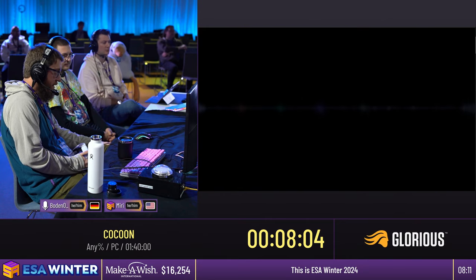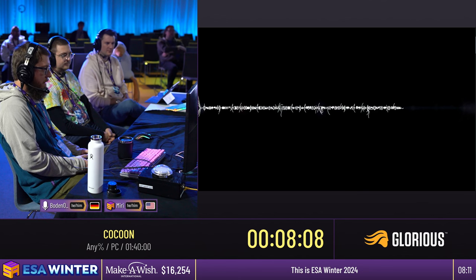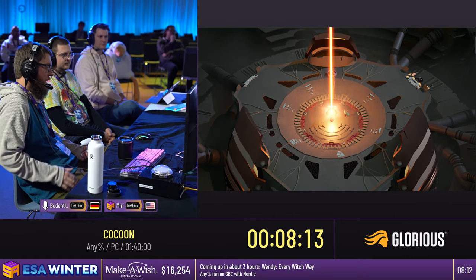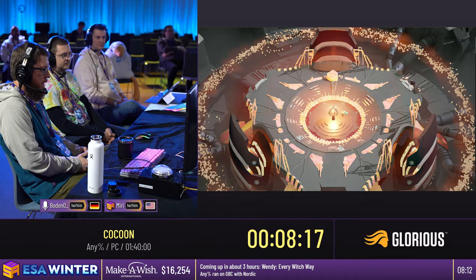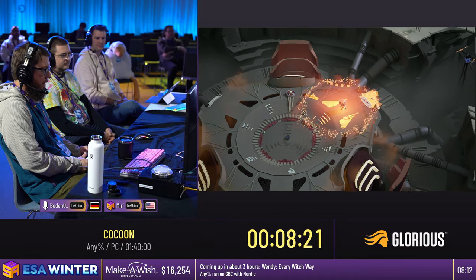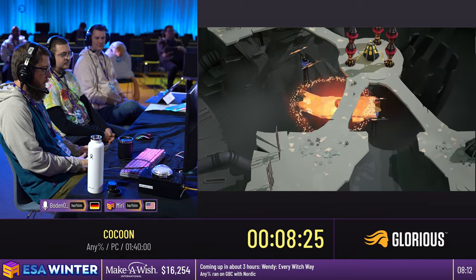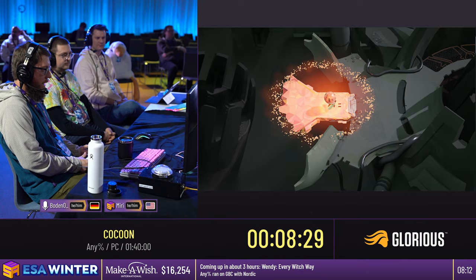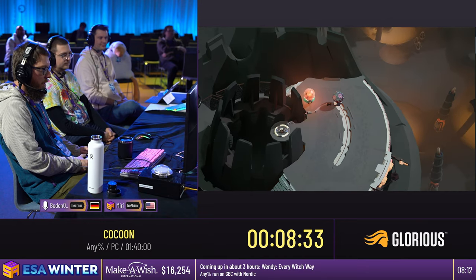That was actually a pretty good boss fight. The next big speed tech: whenever we defeat a boss or there's a long cut scene or I need to unpack orbs, we can go ahead and quit to our hot save right there. The game auto saves pretty often and some of them are at really good points where we can just reload the save and immediately get back into the action without having to watch a cut scene. That saves, I want to say, like 10 minutes throughout the run — it's a pretty absurd amount of time.